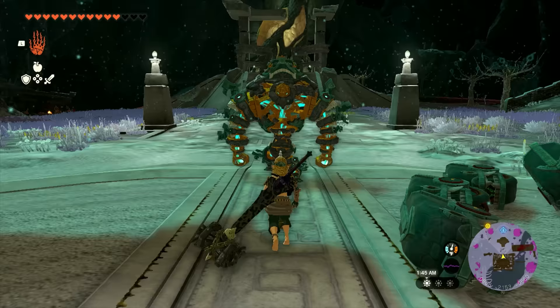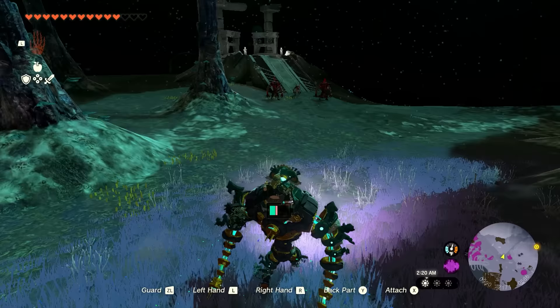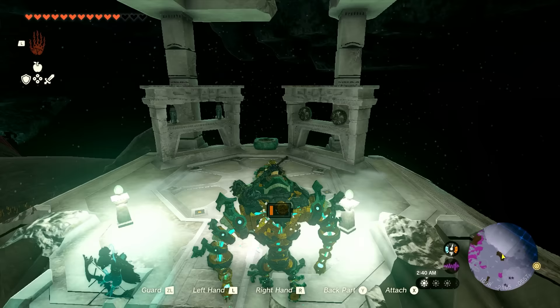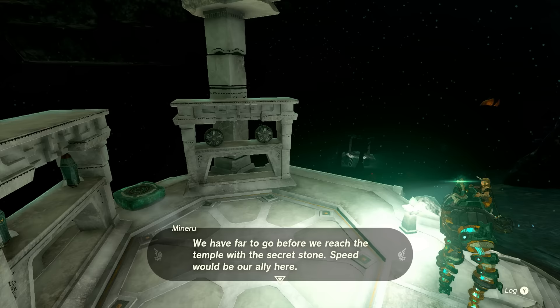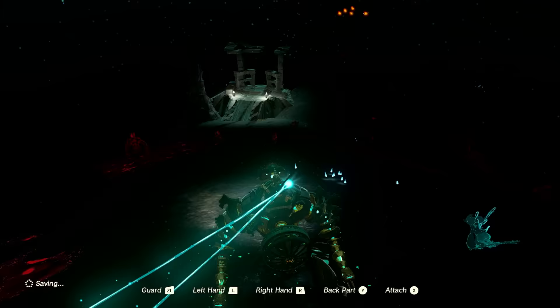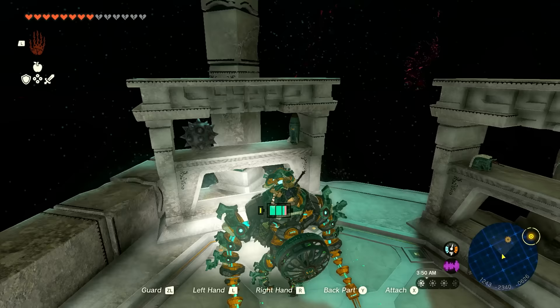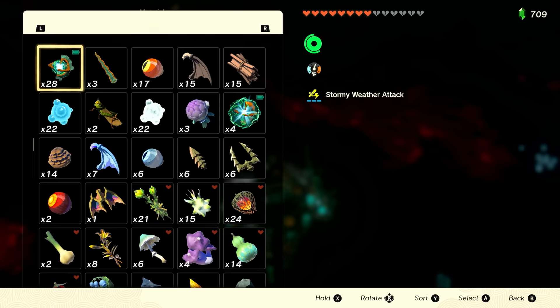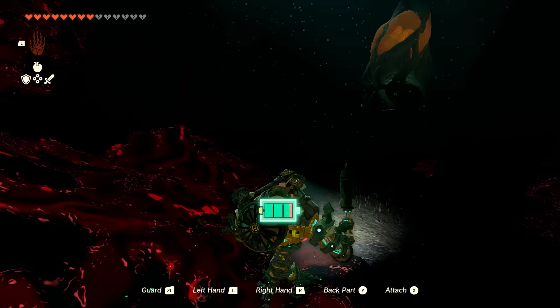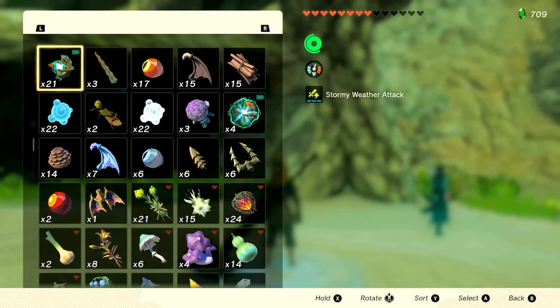Once the cutscene ends, hop in your machine and take a left down the hill toward the lights. You don't need to fight any enemies — just walk around them. At the top, grab attachments; I put a fan on the back to move quicker and avoid getting hit. Work down the hill to the next section for more attachments. Use Zonai Charges to refuel your battery when it runs out so you can keep hitting the fan. Take a right, go up the hill toward the giant seed, activate it for more light.